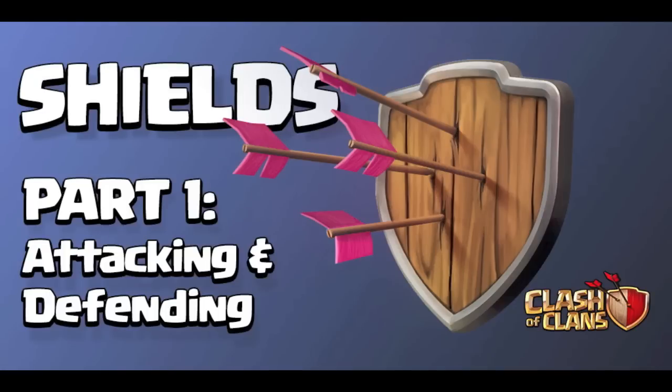Let me know down below what you think of the changes to the shield. Bear in mind we still have village guard mode and the personal break, which we don't know much about yet and will likely have a direct impact on this. I think it's swings and roundabouts, and I think Supercell are doing this to encourage people to attack — you don't want to be sitting there with a shield you're afraid to break. Tweaks do often get made after updates, and with this being such a huge one, Supercell will be very closely monitoring everything.